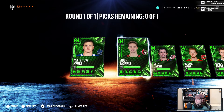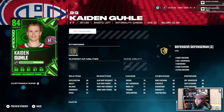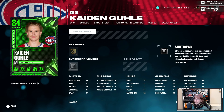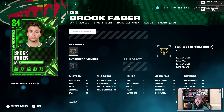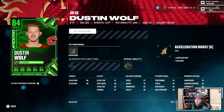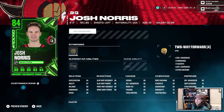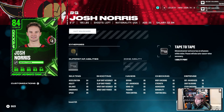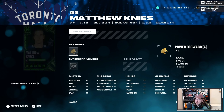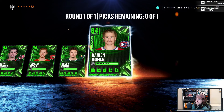HUT Wild Card Starter Choice Pack - Matthew Knies off the rip. 84s: Matthew Knies, Josh Norris, Seth Jarvis, Dustin Wolf, Brock Faber, and Guhle. Guhle: 6'3, 201, silver Shutdown, decent skating with 86 Excel, 87 speed. Brock Faber: about the same or actually slower skating and smaller with a worse zone ability. Seth Jarvis - righty, 5'10, silver One-T, decent skating, decent shot. Josh Norris - 6'2, 195, useless tape-to-tape ability, mid everything. Matthew Knies - 6'3, 217, silver Close Quarters, mid skating, decent shot. Going with Guhle.